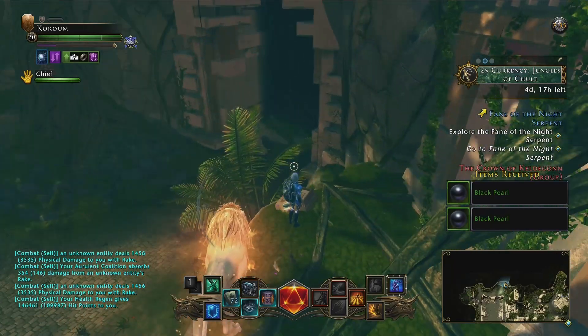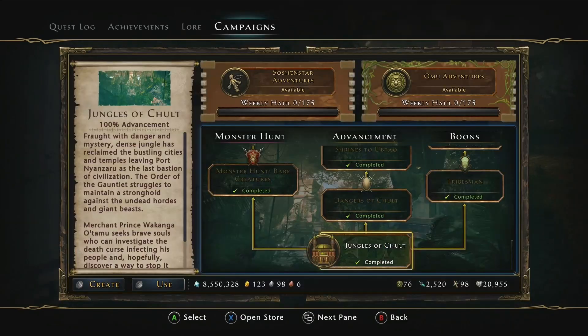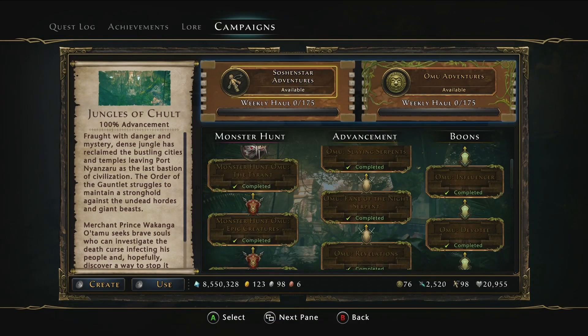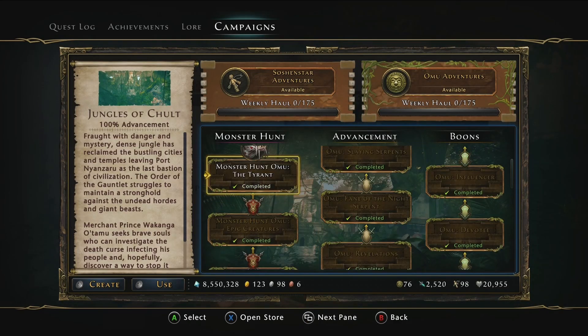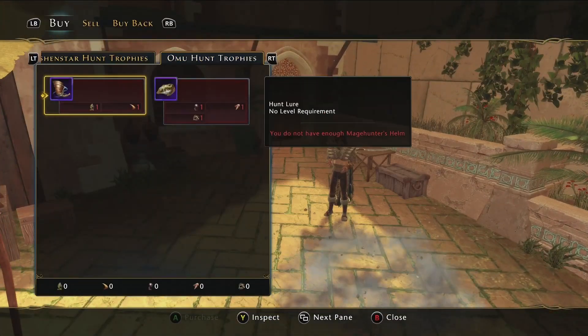Another hunt you have to complete to get another scale - the second to last one - is from the Tyrant hunt boss at the end of the hunt system here. This means you do have to complete all the hunts in the area to get this item, which is a 100% drop rate as far as I remember from this final boss. You do have to be the one that puts the hunt lure down though, I think.